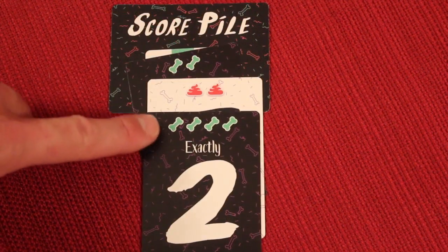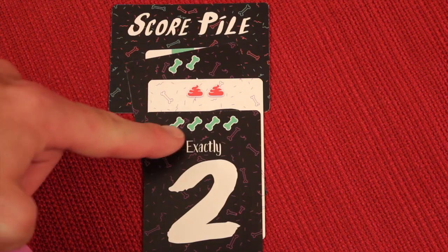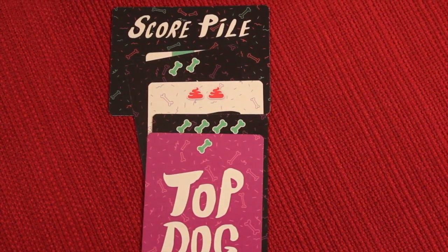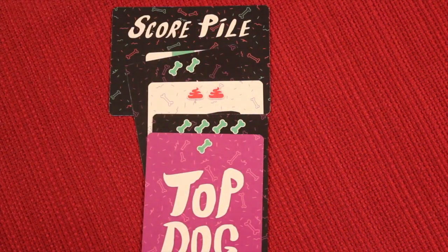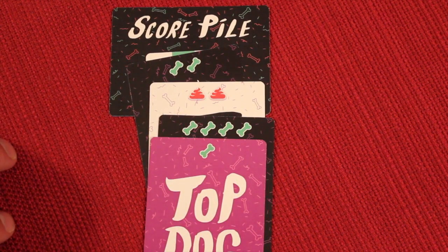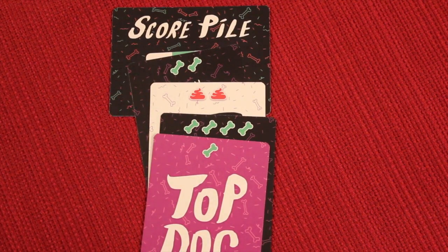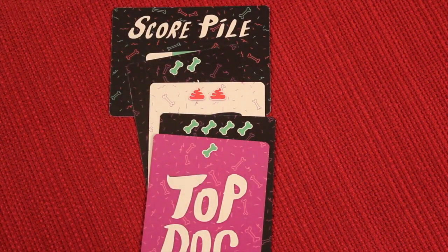During the reward phase, after everyone resolves their bid results, the player with the most tricks that round earns a top dog bonus — an extra point. If there's a tie, a top dog card is discarded from the deck, acting as a game timer. The player with the most total treats — treats minus poos — leads the next round. Ties are broken by drawing from the deck, with the highest card deciding the leader.